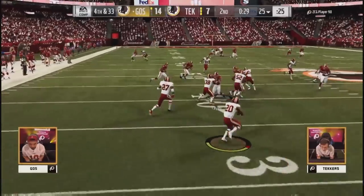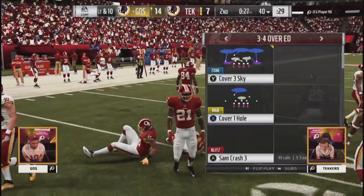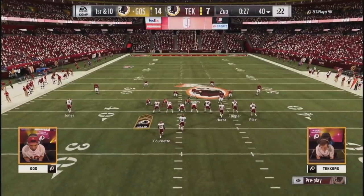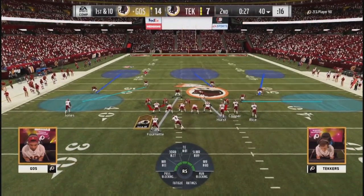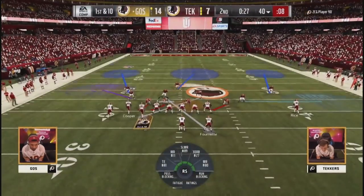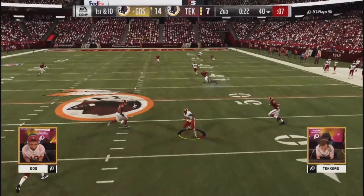Goes barking out orders on first down. Does have a timeout in his pocket so he can work the middle of the field. Young picks up the blitz, drops it off, and Techers calls a timeout — his last one — with twenty seconds to go in the half. Goes knows three here is huge. At the end of this play Techers was trying to catch lightning in a bottle twice — wanted another one of those user trip fumbles and was pretty close to it.